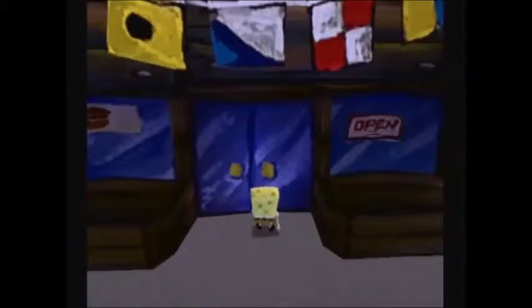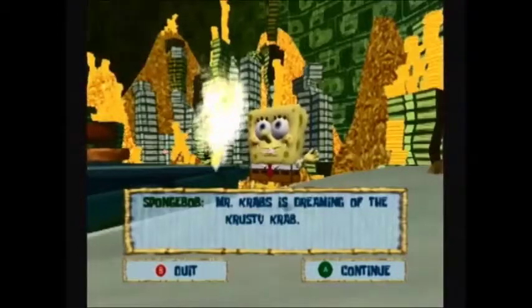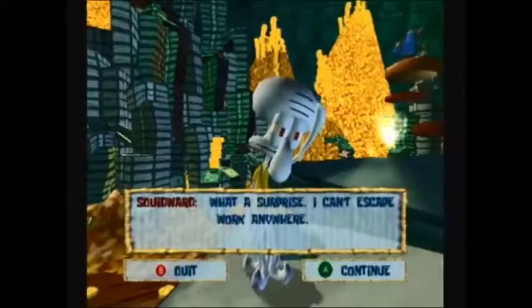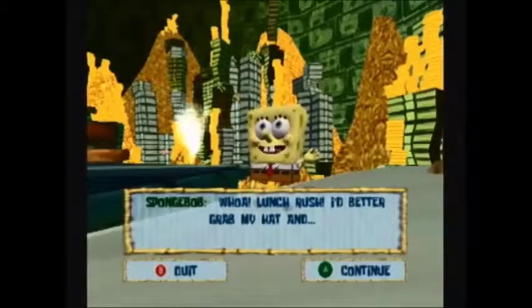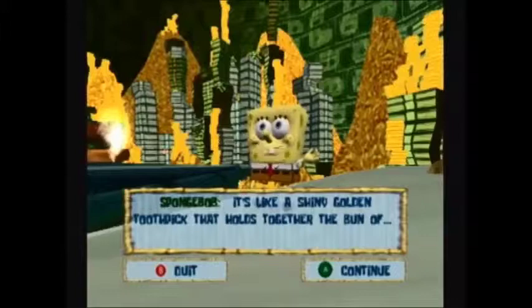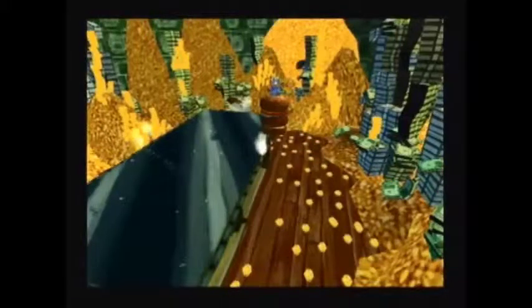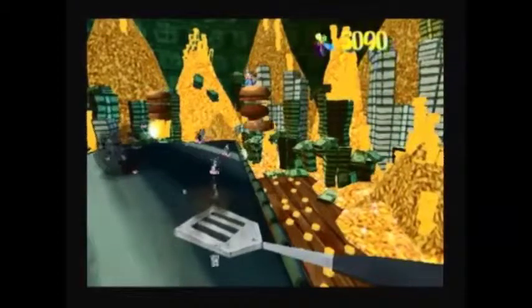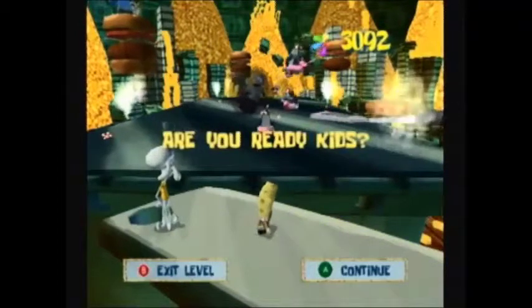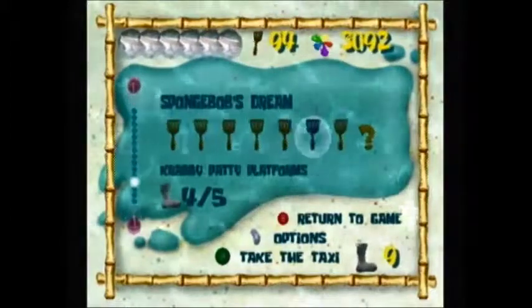So let's go to Mr. Krabs' dream. With words, this is amazing. Amazingly awful, you mean. Mr. Krabs is dreaming of the Krusty Krab. What a surprise — I can't escape work anywhere. Whoa, lunch rush! I better grab my hat and... forget my hat, get that spatula and get us out of here! It's like a shiny golden toothpick that holds together the bun of... we don't have time for this. Here we have a new objective: Krabby Patty platforms.